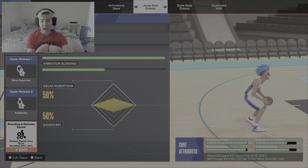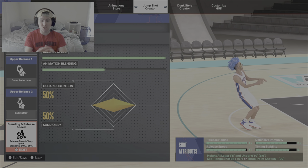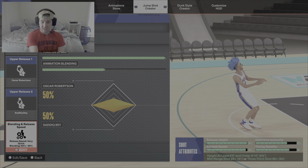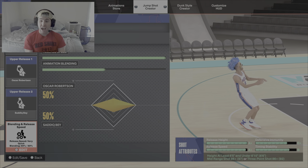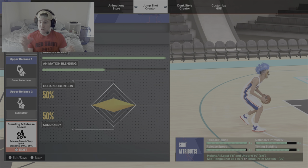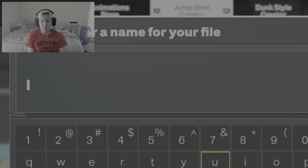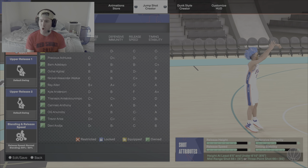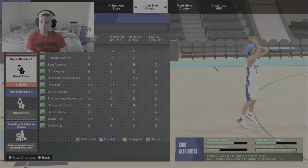You see my jump shot - high release height, high release speed, A plus, A plus. Release height is your defensive immunity. That is what causes you to get these no contests. You see when there's three people jumping at me in the corner and it says open? That's because of my release height and my release speed, not my defensive immunity. As you can see, my defensive immunity is a C plus. I get off way more shots than anyone else thinks they can shoot because of my high release height, not my defensive immunity.